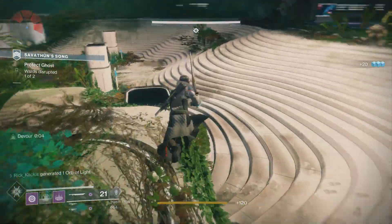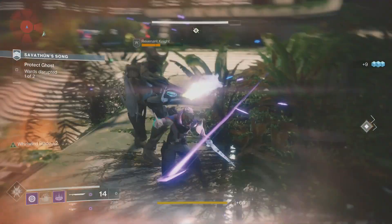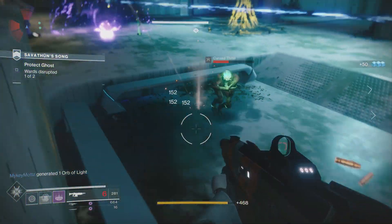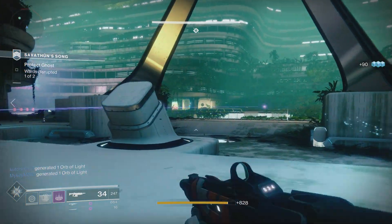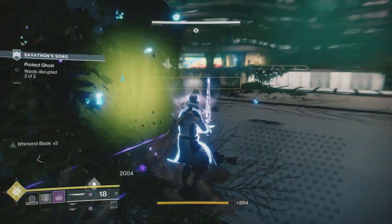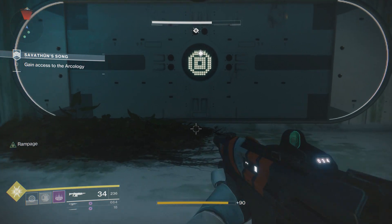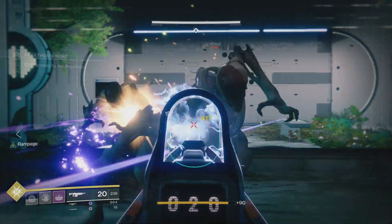Moving on, let's talk about the actual loot coming with Crimson Days. Most of the loot is earnable through Crimson Engrams, which are similar to the previous Dawning engrams — they have their own unique loot pool of Crimson Days rewards. Starting February 13th, every time you level up after reaching the max level — which is level 25 if you have Expansion 1, level 20 if you don't — instead of just getting an illuminated engram, you'll also get a Crimson Engram.